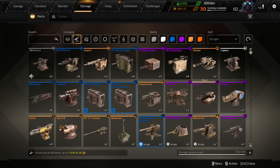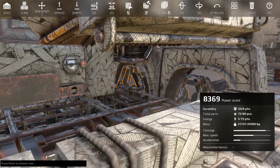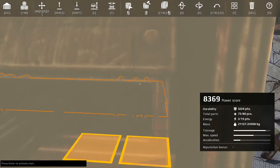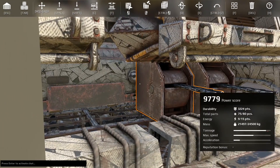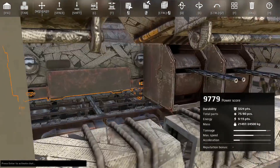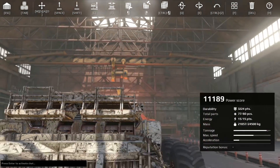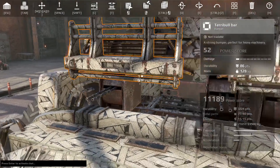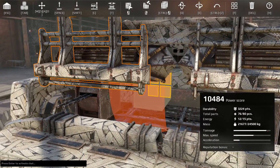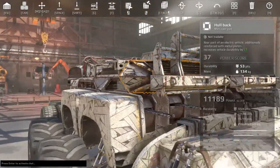We're gonna try the equalizer first, but actually, what if tacklers work? I want to try tacklers — I haven't used tacklers in such a long time. Come on, there we go. Let's try four tacklers first and then maybe switch it up after that.